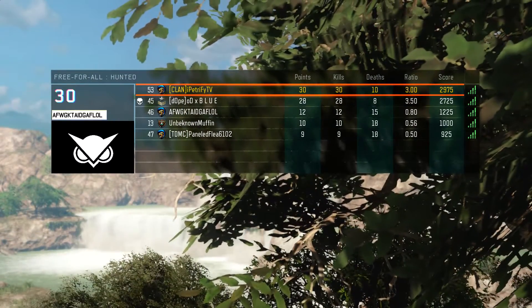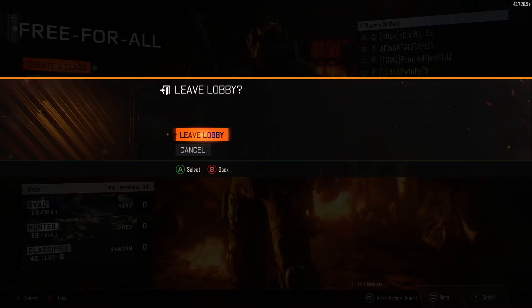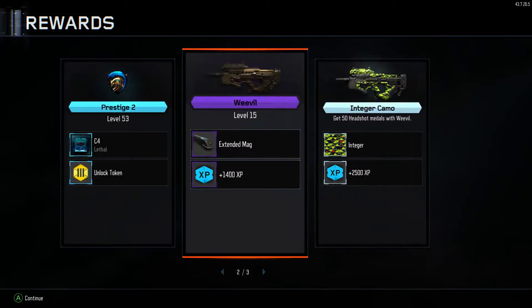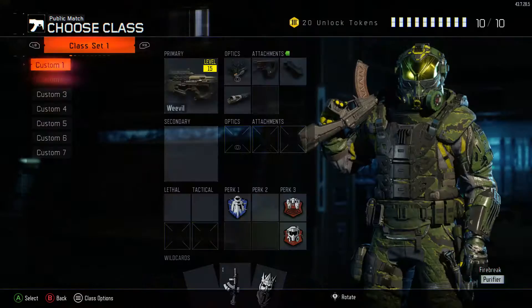I'm close to prestiging — that would be cool to prestige during this series. We'll have to unlock the Weevil; I don't remember what level you get it at. Alright, let's see what we got. I hate how slow the loading is in Black Ops 3 — like in the beta they kept it fast because they wanted you in and out of games. They should have kept that loading system from the beta. Alright, our recent game — we unlocked our 50 headshots milestone! Scoreboard: 30 and 10.